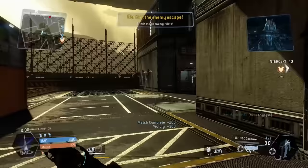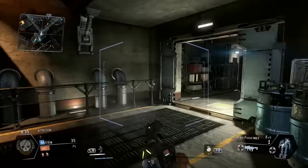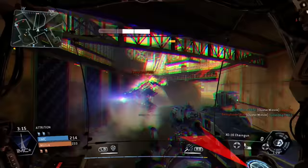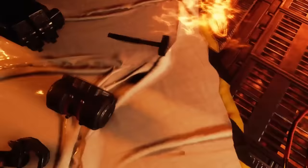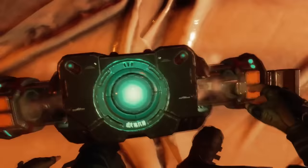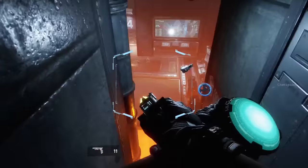In a medium that constantly asks you to be good at pointing a gun at things, how refreshing to find the Smart Pistol MK5 — a sidearm that says, hey, what if aiming was for chumps? It's a ridiculously entertaining weapon that you can wield with great success right from your very first match. And if you want any more proof of the Smart Pistol's potency and enduring popularity, consider that when it returned in Titanfall 2 it was no longer a default weapon but a boost — a powerful deployable reward earned by surviving or playing well. It also features in the single player campaign in a kick-ass sequence in the final level where you're allowed to play with it for a barnstorming 5 minutes.